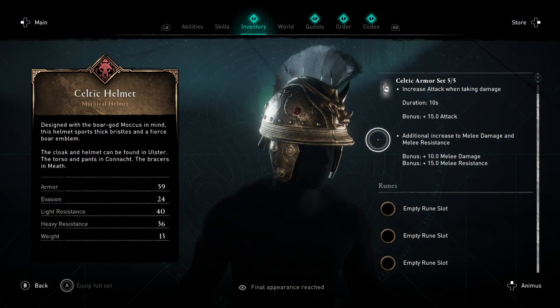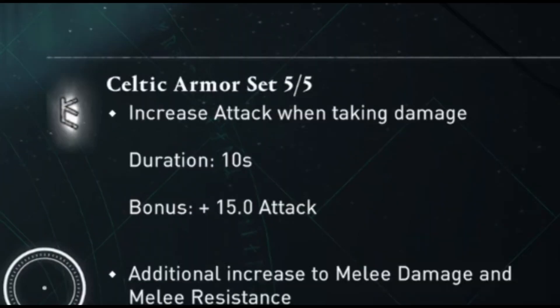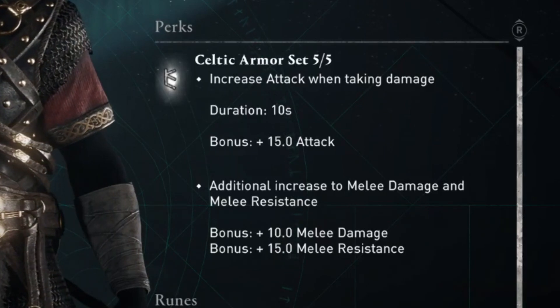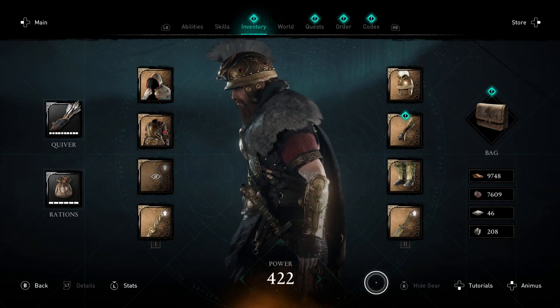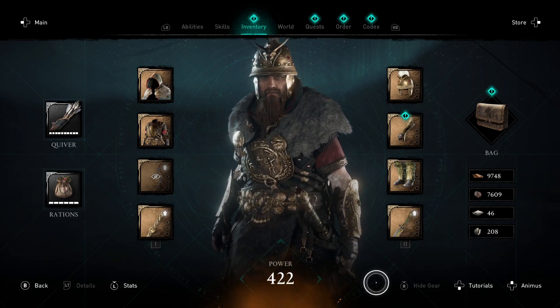Once you have the full set of Celtic armor it will increase your attack when taking damage for 10 seconds and the attack increase you get is plus 15. It will also give you plus 15 melee resistance and plus 10 melee damage. So for melee users the Celtic armor is undoubtedly one of the better sets in the game with one of the best looking helmets in my opinion, but let me know your thoughts in the comment section.